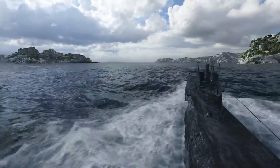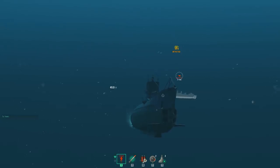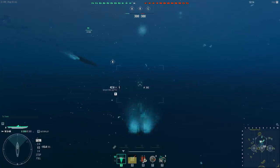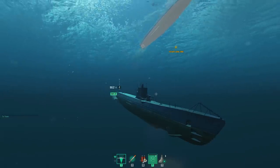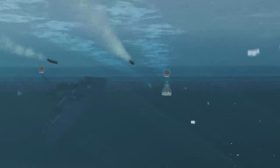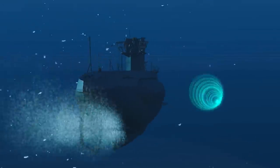Submarines are stealthy but fragile hunters. Pay special attention to any enemy destroyers and cruisers armed with depth charges — these can hit submarines underwater. Don't stay in one place too long, and either stay close to your allies or submerge to the maximum depth when in danger. Employ maneuvers, keep from being spotted while submerged, and greet your foes with surprise attacks. Make sure to watch your battery charge and use sonar pings wisely.